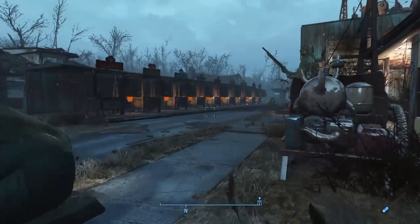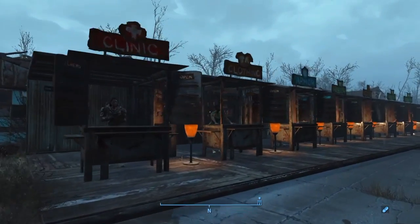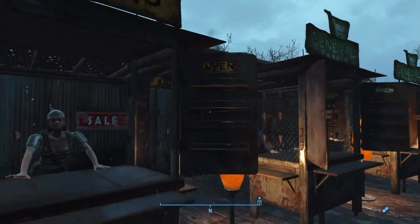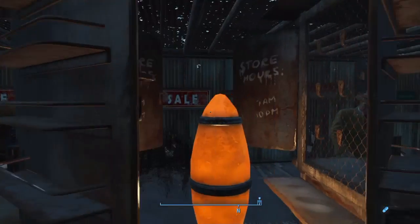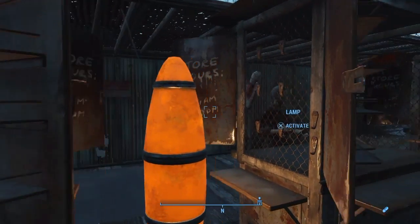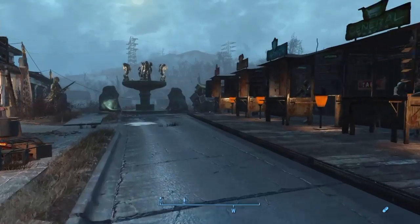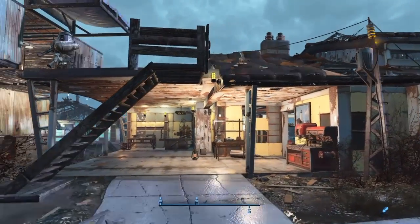I did not use the Sole Survivor's house — I actually covered it up with my market. My market is filled with Emporium level vendors, staffed with some of the people you find out in the world, including Bullet, Brick, Doc Anderson, and another character you run into in the world who has a French accent.